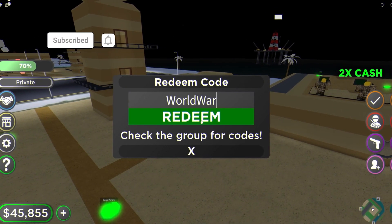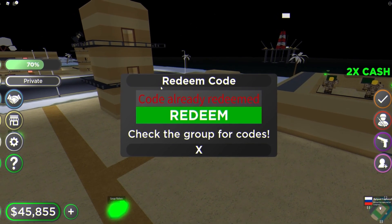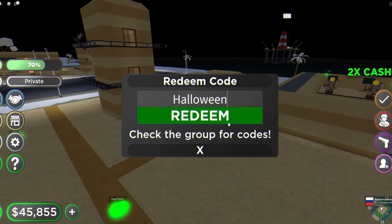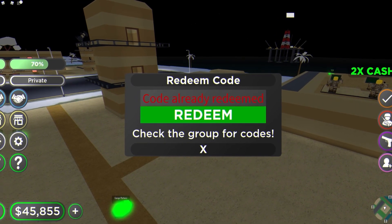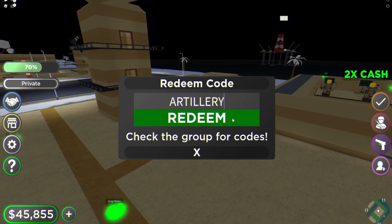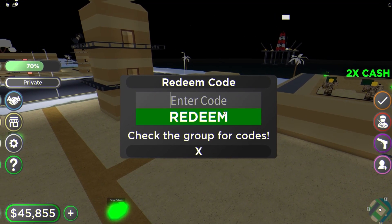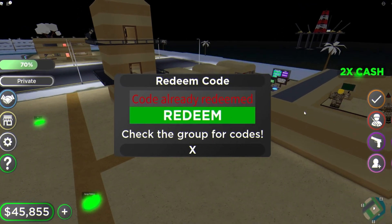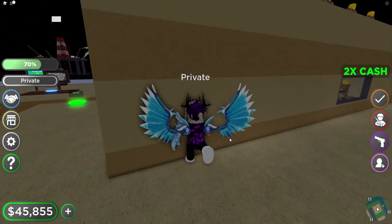The first code is WORLDWAR — redeem that one. After that we have HALLOWEEN — make sure you put in the capitals — redeem that for 50,000 credits. Then we have the code ARTILLERY, all capitals. And finally we have the code CREDITS. That's all the working codes in Military Tycoon right now.